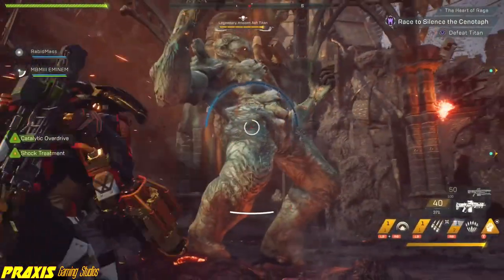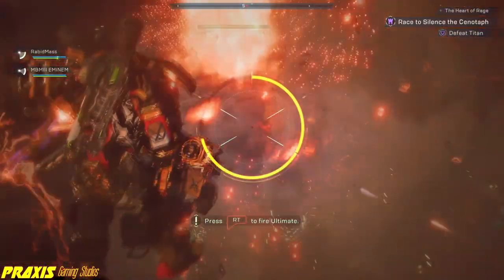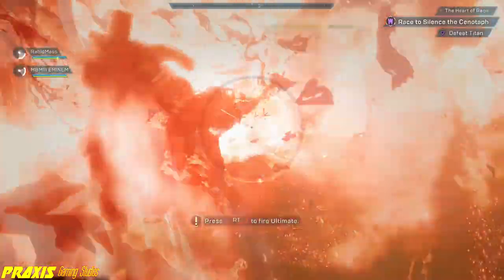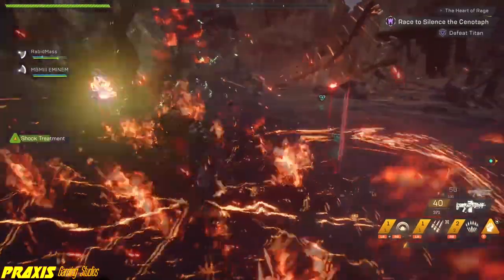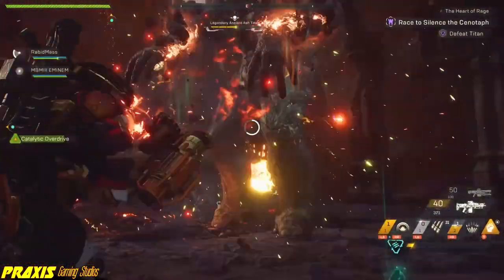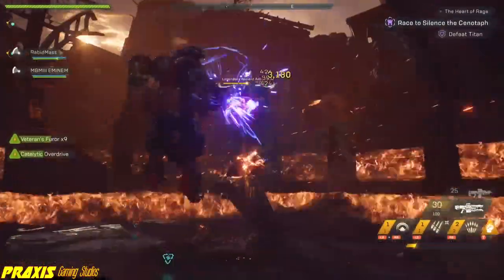In Anthem, Masterwork and Legendary weapons have additional inherent effects. Due to these effects, the weapon's base damage may be lower to offset the damage or utility provided by its inherent effect. We will keep these points in mind when deciding upon which weapon inscriptions to prioritize. Now let's take a look at each of the assault and marksman rifles and discuss which properties of each weapon make it more useful or deadly, to assist us in deciding upon our preferred inscription set.